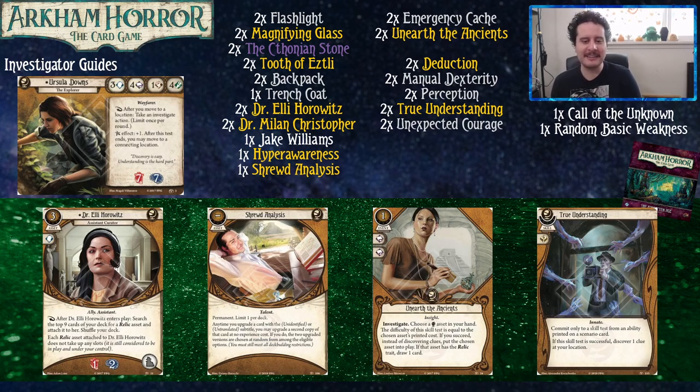Brandon, why don't you talk about Dr. Ellie? As a reaction effect, after we play Dr. Ellie, we get to search the top nine cards of our deck for a relic card and attach it to Dr. Ellie, then shuffle our deck. The relics attached to her don't take up any of your slots, but you still control them. So you can wear the Tooth of Etsli, and Dr. Ellie can hold the Chthonian Stone for you — her holding the Chthonian Stone is pretty nice since your hand slots are competitive.